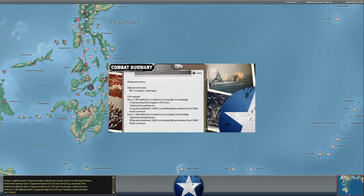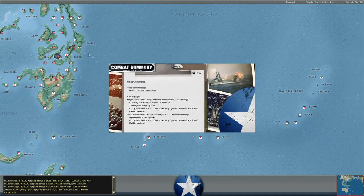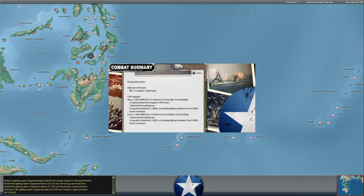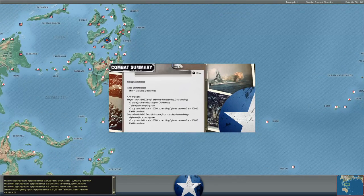I had Catalinas at Bataan that I forgot about and ordered them to attack the Japanese invasion force at Cebu. The Japanese Zeros there, running CAP, just shredded my Catalinas before they could get to the enemy shipping. It does say these Zeros are from the Soryu, which is kind of interesting. Does that mean the Kidu Butai has either pulled aircraft off and landed them somewhere, or is the Kidu Butai providing coverage with fighters over Cebu for the invasion task force?